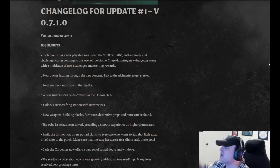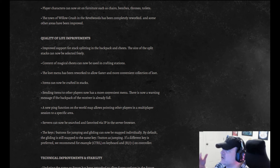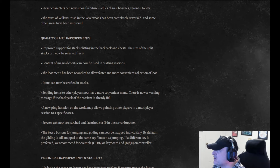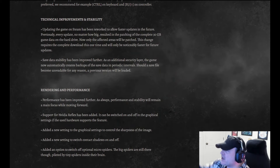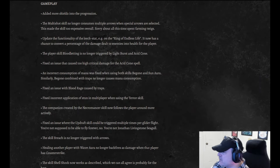The 60Hz issue has been solved, providing a smoother experience at higher frame rates. Emily the farmer now offers potted plants to everyone who wants to add that little extra bit of color to the porch — make sure your base has access to a kiln to craft the pots. Kate the carpenter now offers a new set of round doors and windows. The seedbed workstation now allows growing additional tree seedlings, and many trees receive new growing stages. Player characters can sit on furniture such as chairs, benches, thrones, and toilets. The town of Willowcrush in the Revelwoods has been completely reworked, and other areas improved, with quality of life, technical, stability, rendering, performance, and gameplay improvements also included.